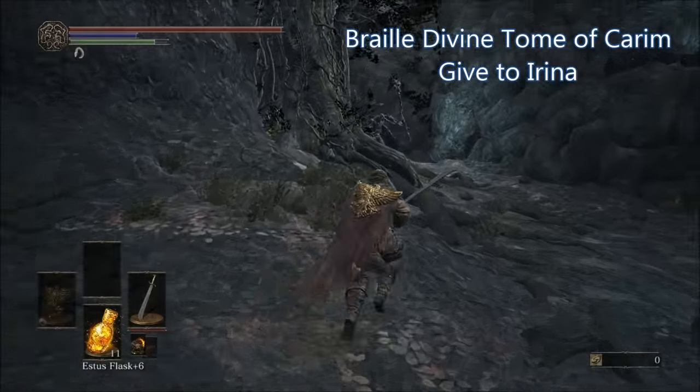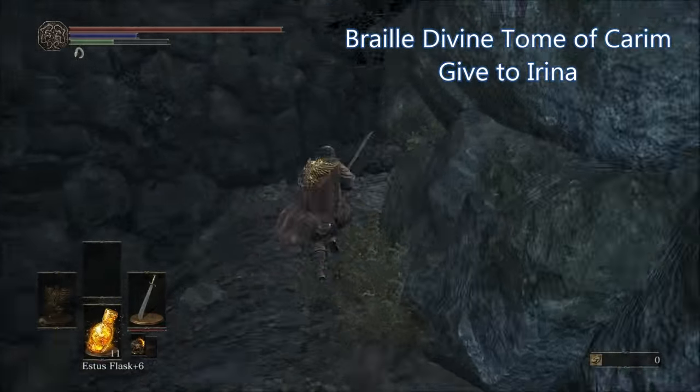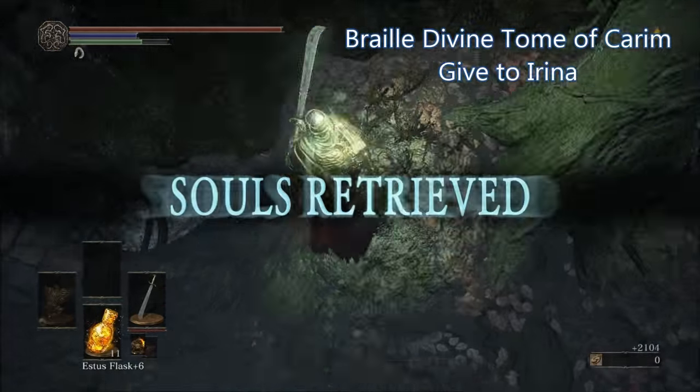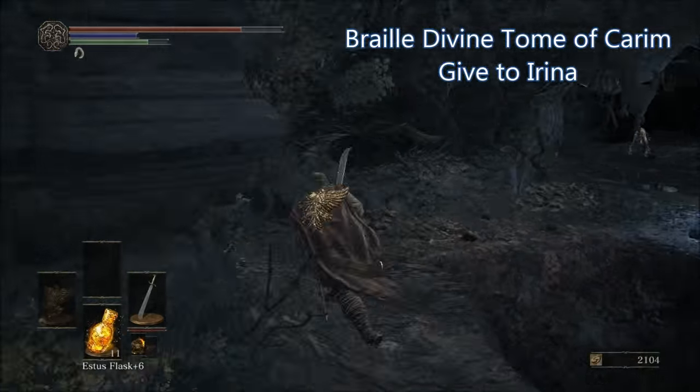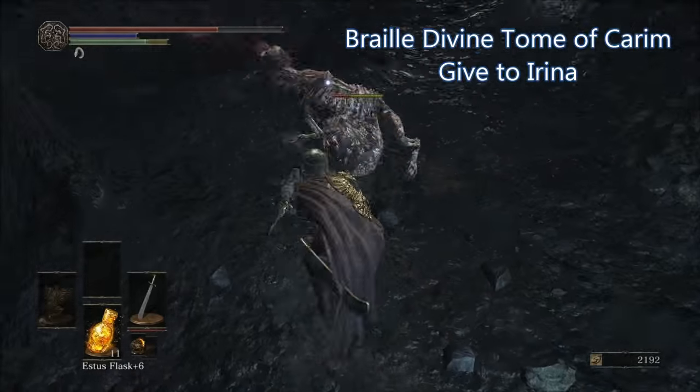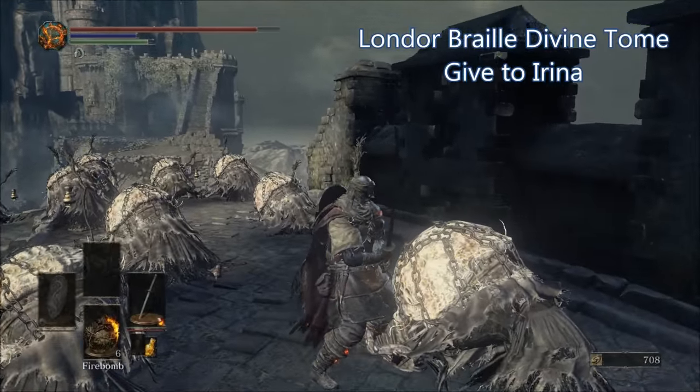To get the Braille Divine Tome of Carthus, start at the Road of Sacrifices bonfire and make your way through the area normally until you reach a bridge. Before you cross that bridge, turn right and you'll be able to drop down onto another path. Progress through that path until you reach a little cave, and inside will be the Braille Divine Tome of Carthus.